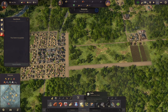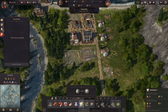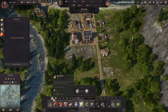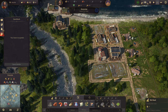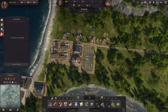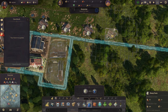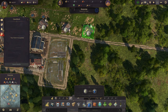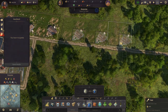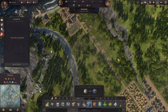Then we need bread coming in. We also need sails, so we'll build a couple of sailmakers here. We'll upgrade you and upgrade you. Then we'll do some more wool — copy that: one, two, three, four. That's fine for now.